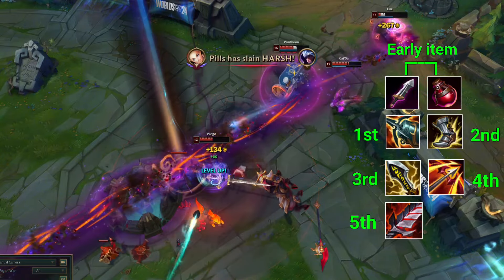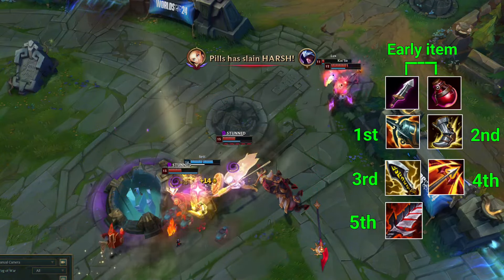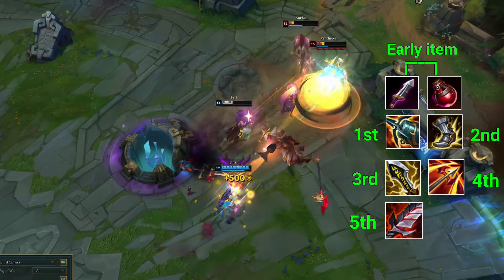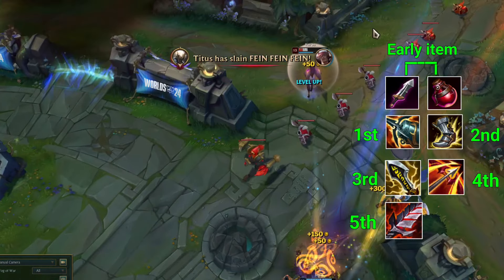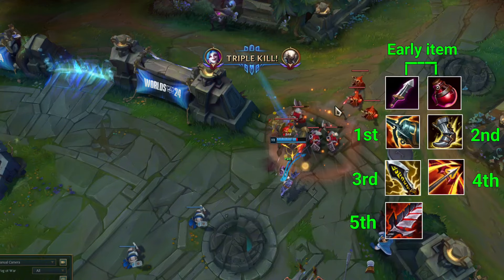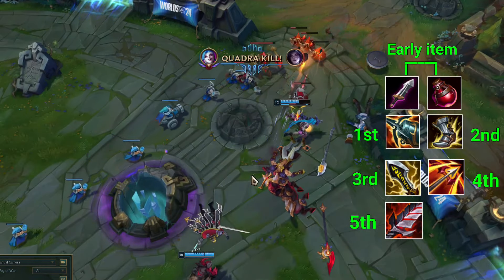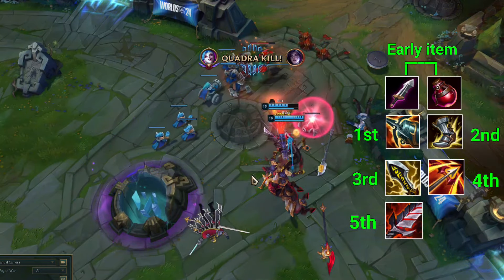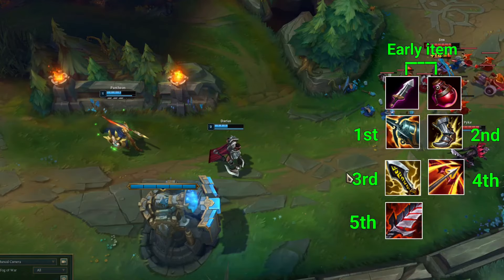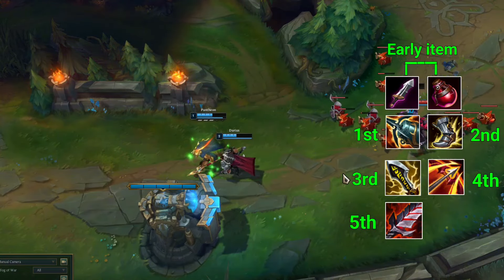Now you have got all the required attack damage, attack speed, movement speed, and lifesteal — but there is something missing, and that is armor penetration. No matter how much attack damage you increase, if the enemy champion takes a defense item it will significantly decrease your effective damage. So you need an item which will help you to penetrate through the defense of enemy champions.